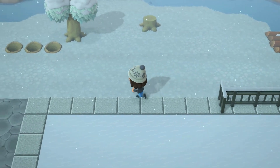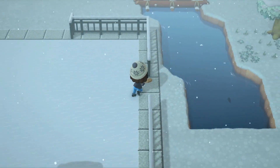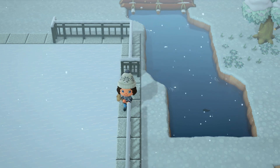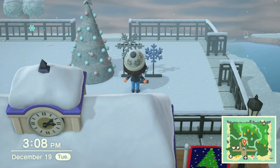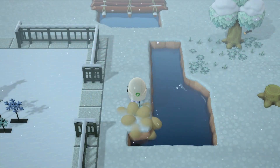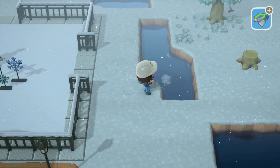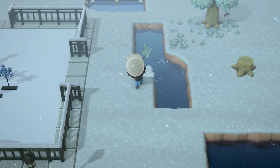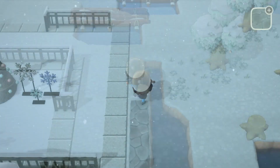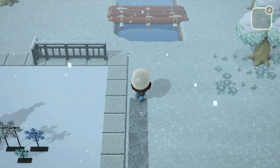I really want the frozen ice fencing around this area but I haven't gotten the DIY yet, so for now we're going to use the plain iron fence customized to black. Now we're going to decorate the center with the illuminated tree and some illuminated snowflakes. After placing everything, I realized the rink isn't symmetrical, so I filled in the remaining water pathing on the right and fixed the rink to the correct size — and since I had to do that I made a matching path on the right side to mirror the left.